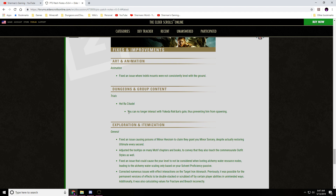Trials — Hellra Citadel: you can no longer interact with the Yokuden Rocks Dungeon Gate, thus preventing him from spawning. That's a nice fix.